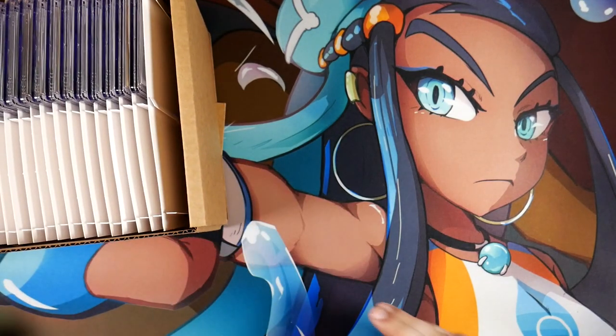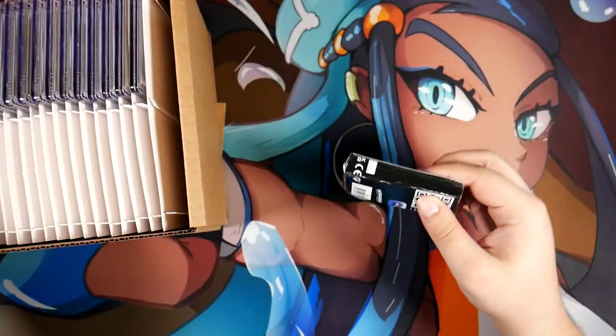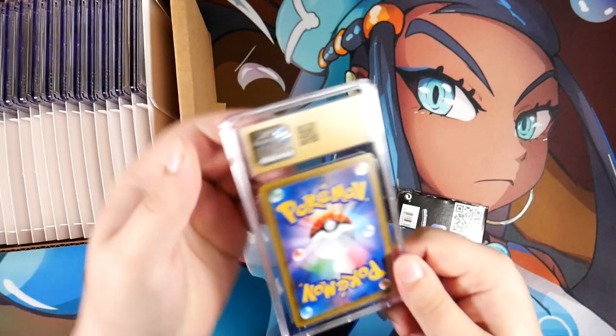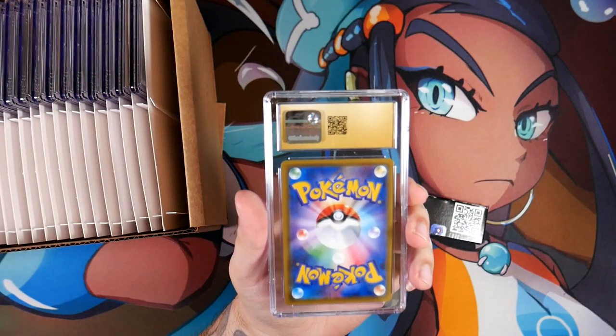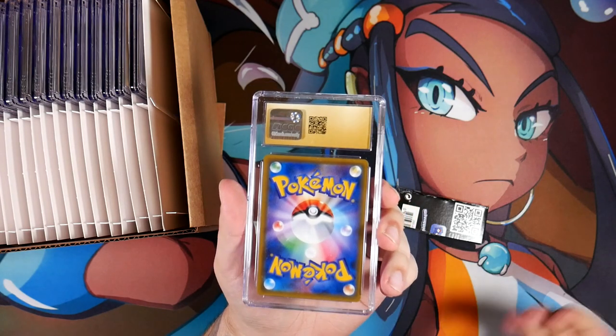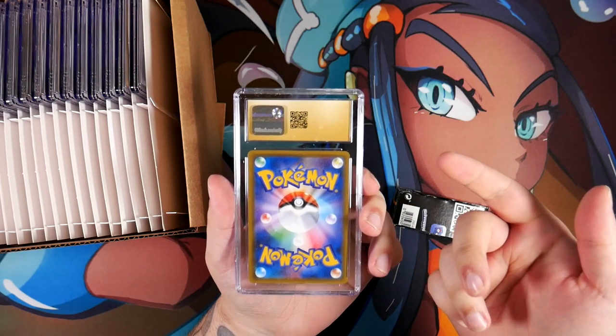I also have this right here, like a little thing that I just put together, so we can put it over the slabs and see what we have. For these ones I can't though, because this is a golden back label. So this means this is a Pristine 10 — there's no point hiding it.